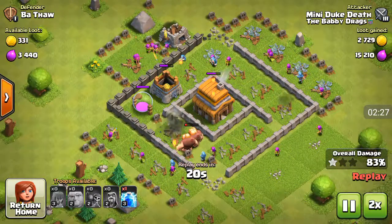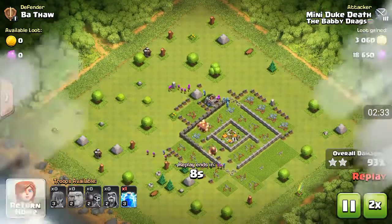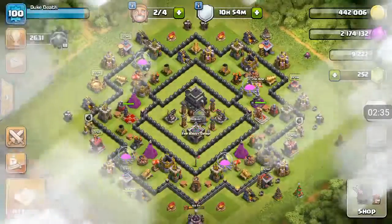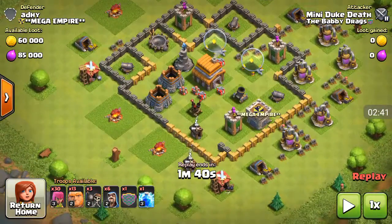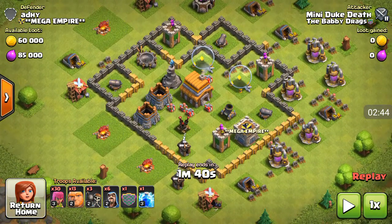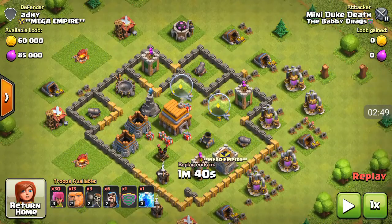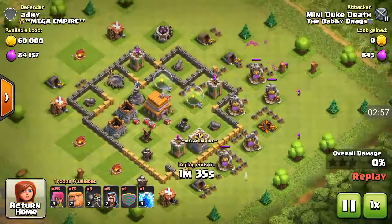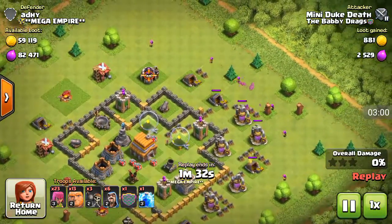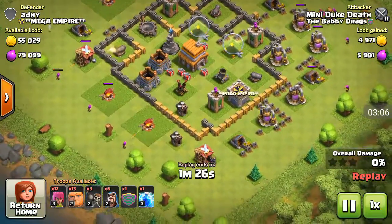I didn't need to use my lightning spell. Got all this, and then got those builder's huts — that was very easy. Right now we'll just be showing ground attacks. Here's a little bit stronger base. I think that guy's actually maxed, except for his walls.